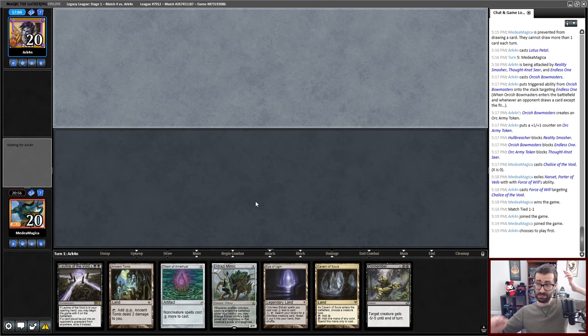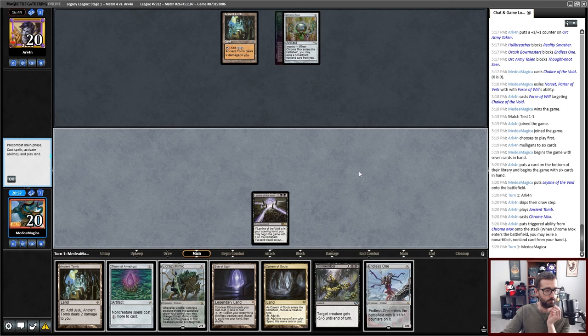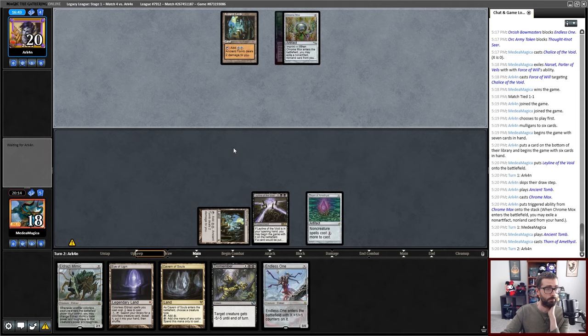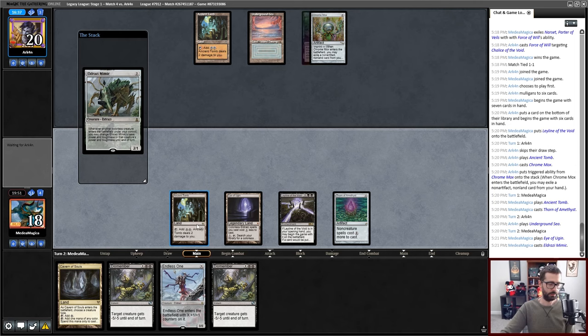My opponent's on six — we'll see how much they can accomplish on their first turn. Bowmasters. I could Eye of Ugin to double creature here, but I think that's just bad into Bowmasters. The thing that beats me is second Bowmasters into a wheel. I think I just hold up a Dismember. I can't really easily hold up a Dismember here — it's just super awkward to do so. I can hold it up after this turn.